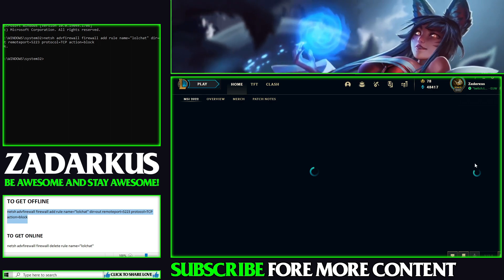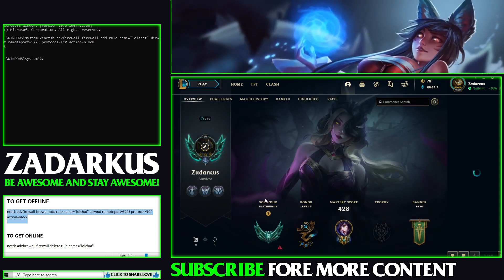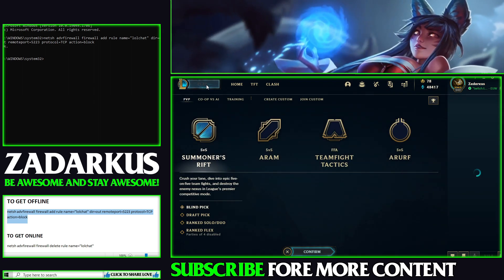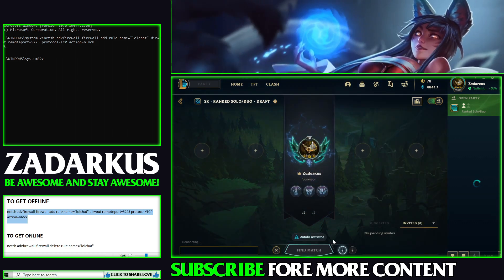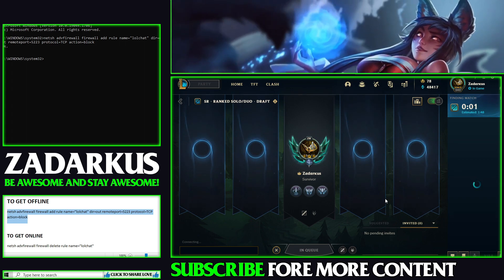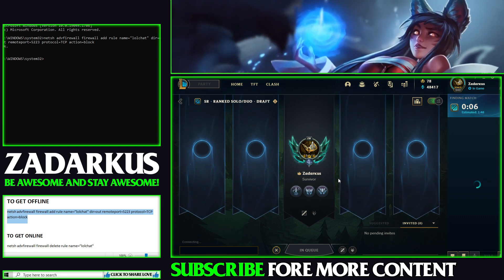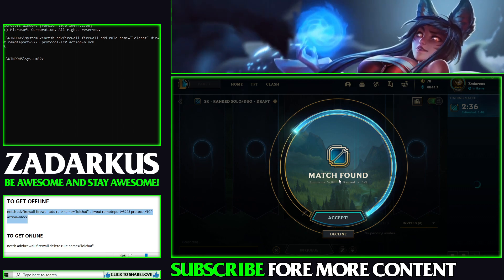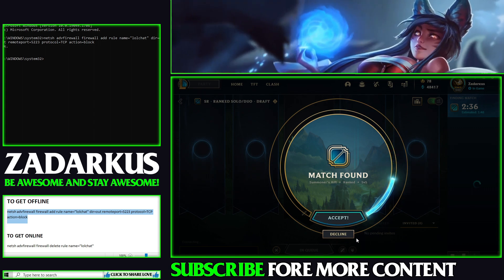Yeah, you can see that the social chat does not appear. I'm not able to connect to the chat, but if I go to my profile everything works. If I wanted to play — ranked solo queue — I'll create the party, go mid jungle, and queue. You can see the queue is going. A match has been found and I could play now if I wanted to. Of course I'm gonna decline because I'm doing this video.